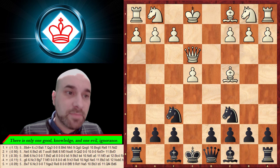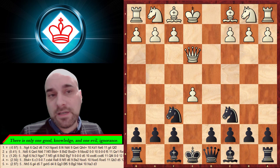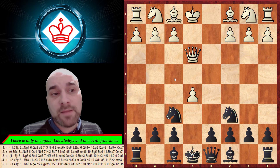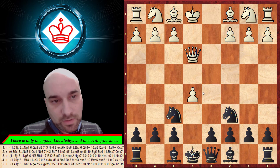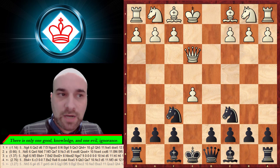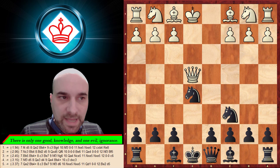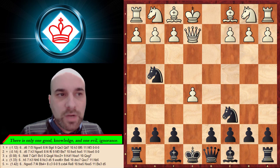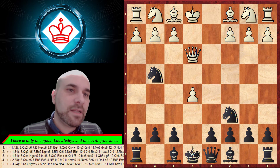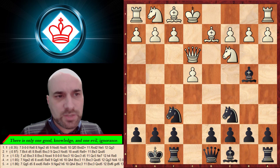The most popular move to reach the main line is knight to c3, but white has other options — some are just traps for YouTube, and one is very interesting. Black has to know what they're doing. You need to play knight g4, and after queen e4 take the pawn. But after queen e2, do NOT take the pawn — play d6 instead. That's the main difference; it's very easy to mix these lines.